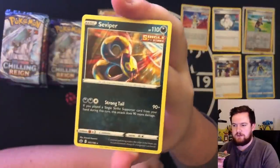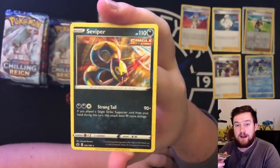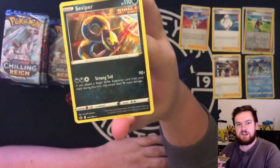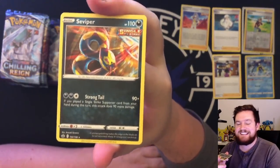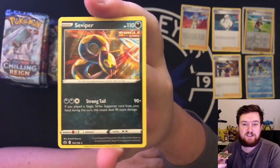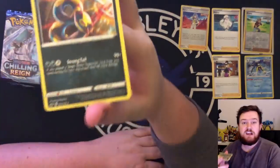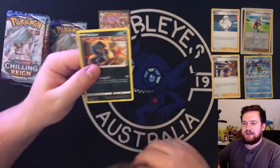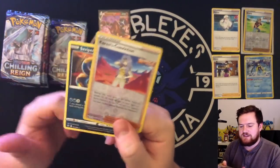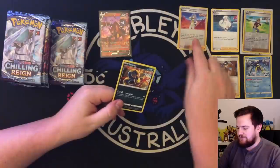Seviper is one that I do want to talk about because this is a really cool one prize attacker. Double dark plus a colorless — Strong Tail does 90 damage, plus you get to deal an extra 90 if you play a single strike supporter from your hand during your turn. So that means if you play Bruno or Karen's Conviction, you deal 180 damage. And then when you play Karen's, if you're behind or in a bad position, you can deal even more damage. So from a one prize attacker, being able to deal 200 or more damage is very, very strong.